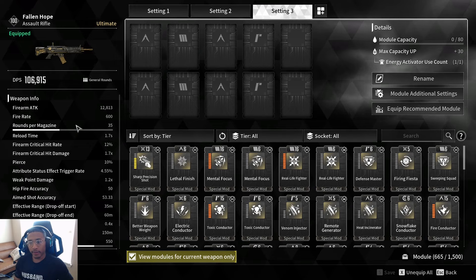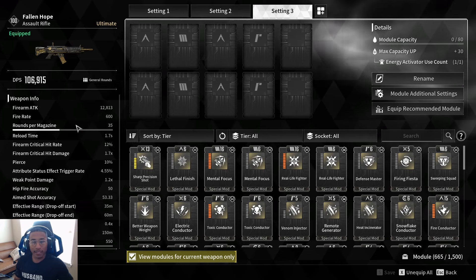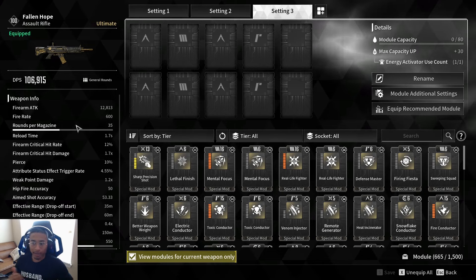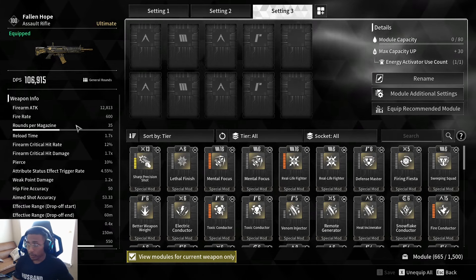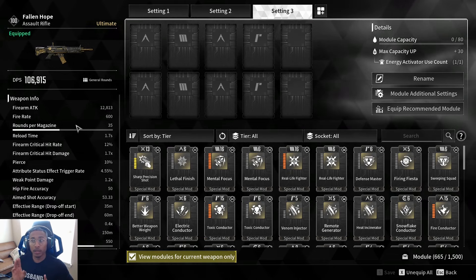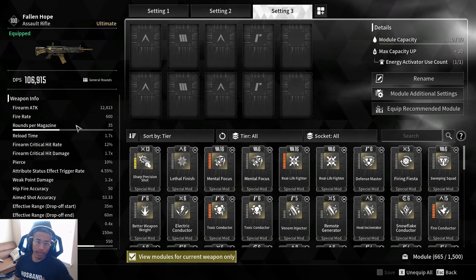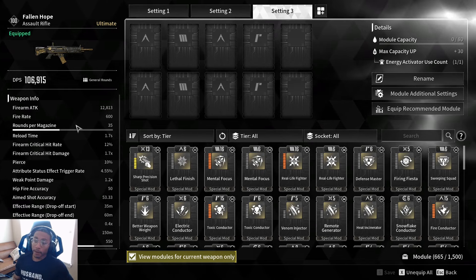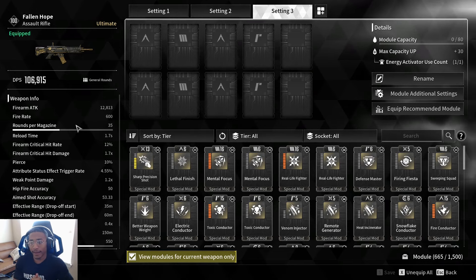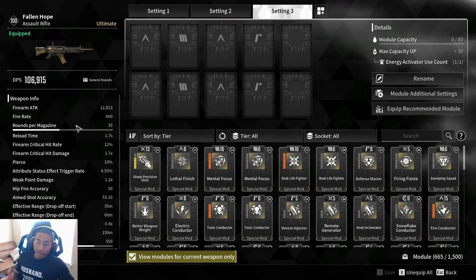A 4.55% status effect trigger rate makes it tough to actually proc poison, especially if you put a poison enhancement mod on. I'm talking about the assault rifle as a standalone DPS weapon, not factoring in descendants — we'll get to that. As a standalone, the stats on this weapon are definitely average, nothing to be excited about.